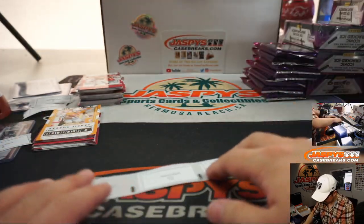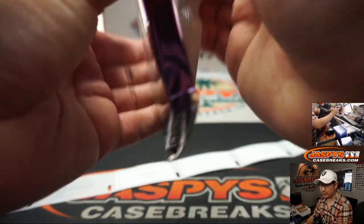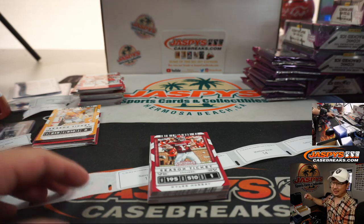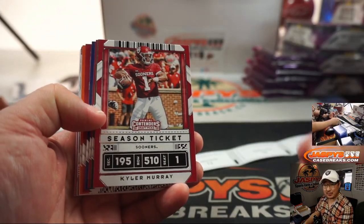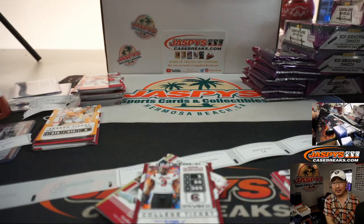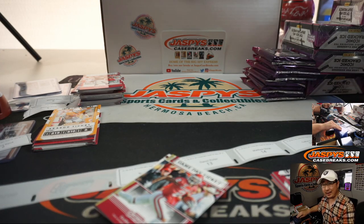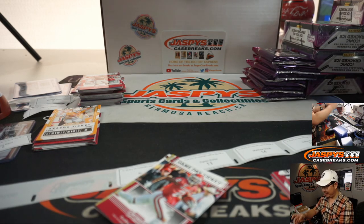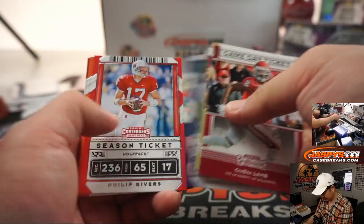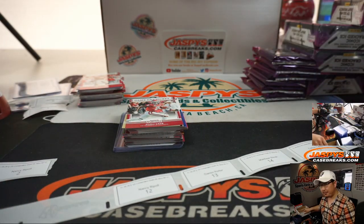Nancy, this is your final pack — pack twelve. Patrick Goodwin wants to see an Isaiah Simmons autograph. Tony, yes, a Henry Ruggs would be great for the Raiders. We got Javon Kinlaw — Niners first round pick, defensive tackle. Nick Bosa and Javon Kinlaw — that defense is going to be wild. So that was for Nancy. Thanks for getting in. Darren, you're up next.